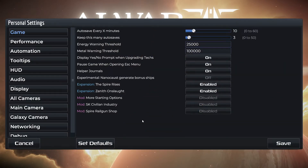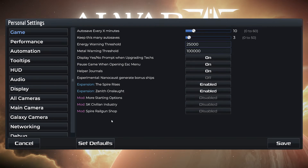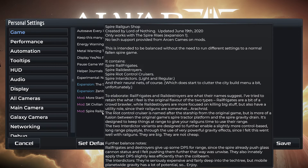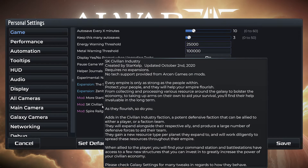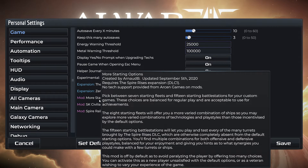There are also some new settings to take a look at. There's the experimental nanocost getting the bonus ships. Some of the included mods here are default off but you can turn them on: the Spire Railgun Shop and the Civilian Industry, which has been out for a while — feel free to pause the video and read up on those if you're interested. There's also More Starting Options by Arnaud B., one of the top AI War 2 players, which requires the first expansion. It gives you seven more starting fleets and 15 starting battle stations, basically intended to give you more choice at the beginning of the game if you don't like the defaults or just want to try something different.